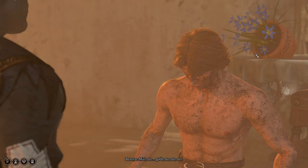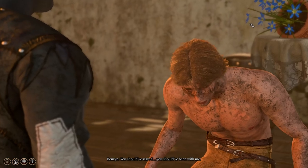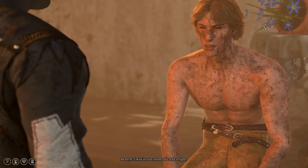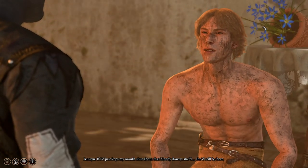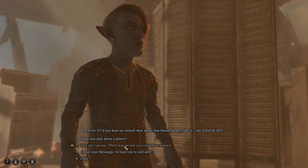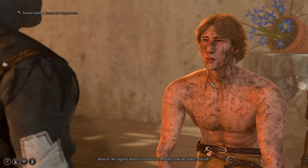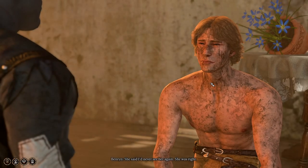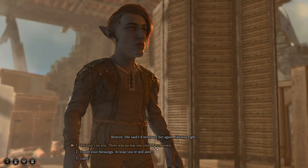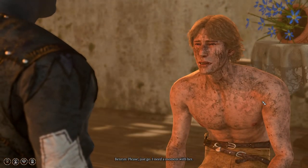Who? Miri. No — gods, no. You should have stayed. You should have been with me. How did you get separated? We had a fight. If I just kept my mouth shut about that bloody dowry, she'd still be here. What was the dowry? Sister's wedding — I made a stupid joke about keeping it. We argued about it for hours, then she took the dowry and left. She said I'd never see her again. She was right. This isn't on you — there's no way you could have known. I'm so sorry, Miri. Please, just go — I need a moment with her.